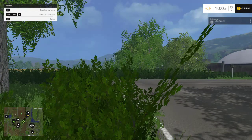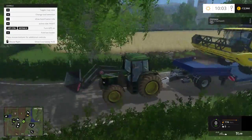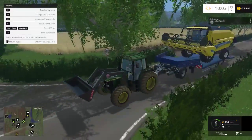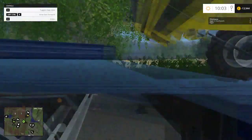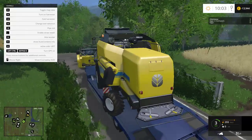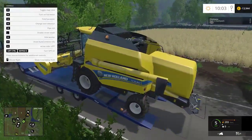Oh, field A — that explains a lot. We could actually have driven into field A there and got the wheat off that. So we're going to start off with wheat, pretty much because I prefer to only harvest one crop at a time.